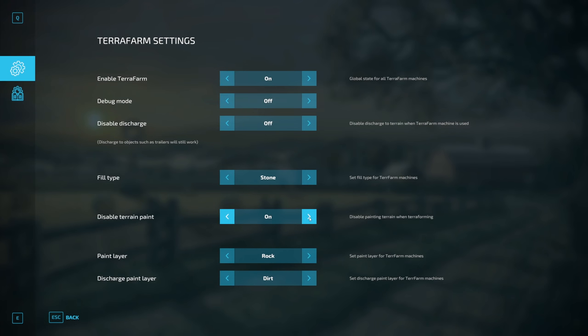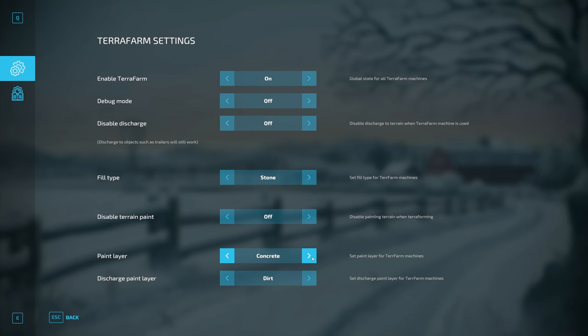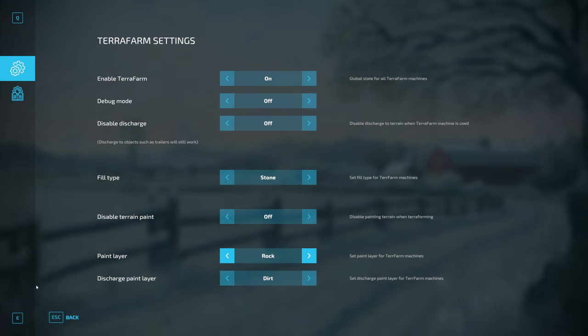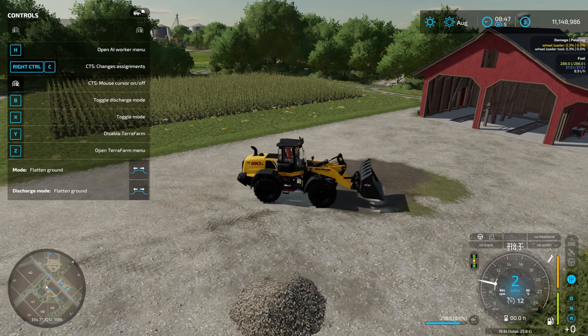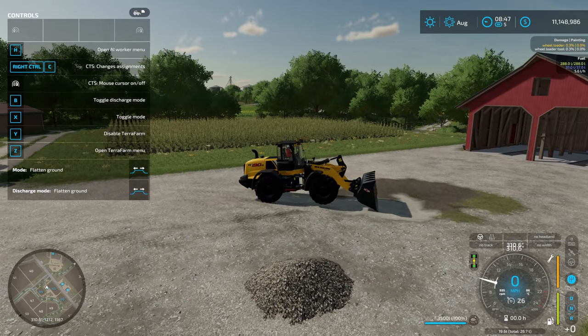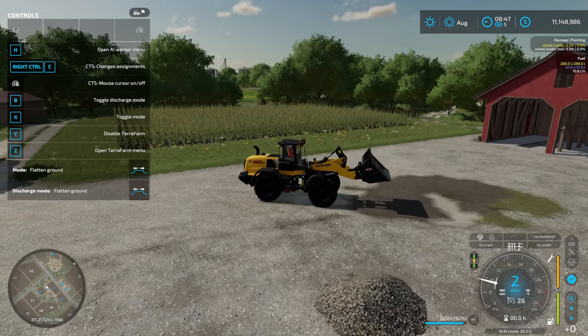You can disable terrain paint, or choose to paint depending on what's going on. You also have your paint layer — you can choose what gets painted when you dig. Typically rock is the default, but you can change it to anything you want, including grass and all other paintable settings available on the map. There's also a discharge paint layer — so when discharging material, the paint layer changes too. You can have different paint behavior for digging down versus discharging.